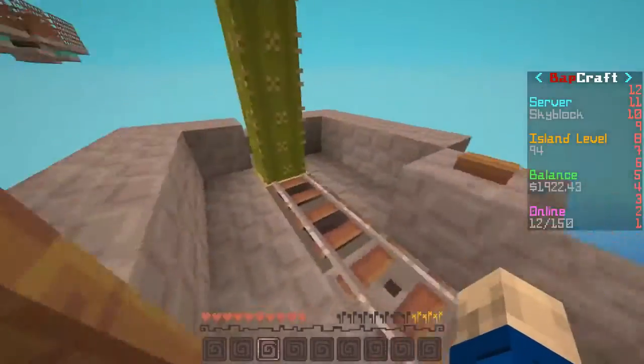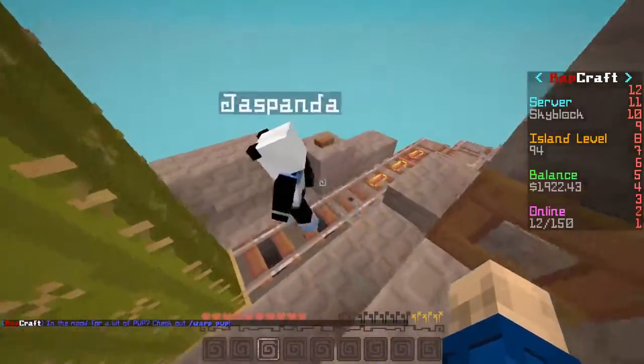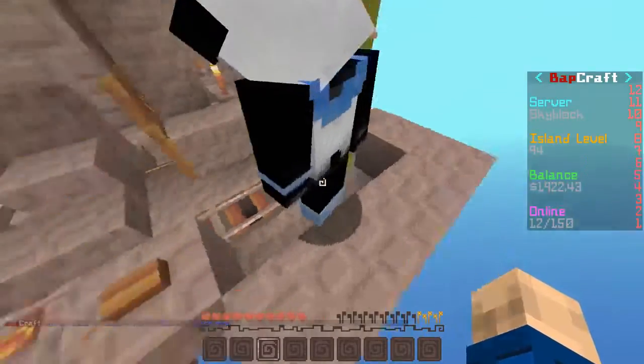Okay, so this is the roller coaster station. It's a little automated one made by yours truly. Beautiful redstone, isn't it? Gorgeous. It's so advanced — nothing like you did on Mesa Valley or anything.